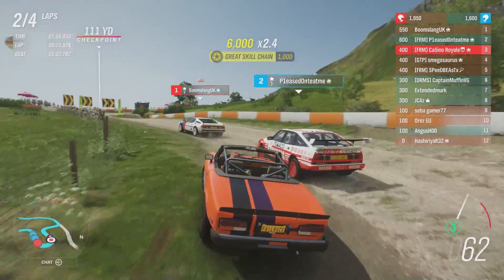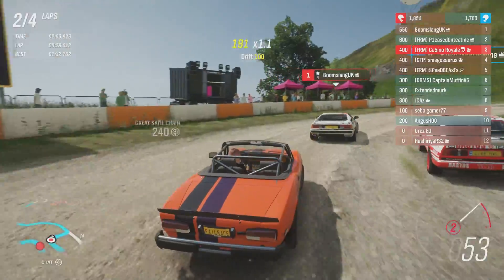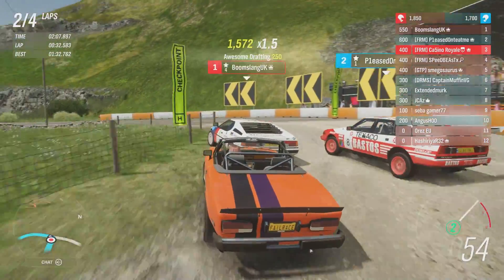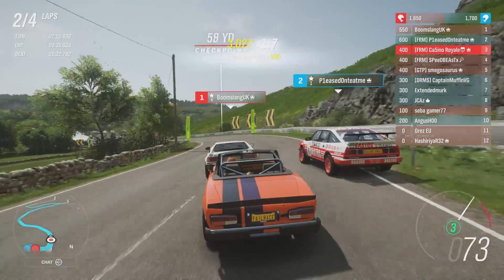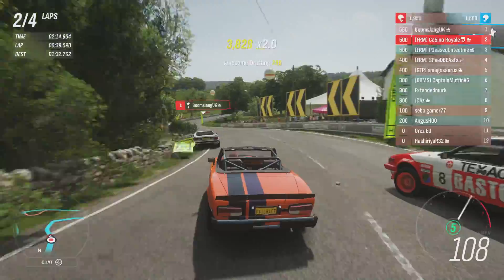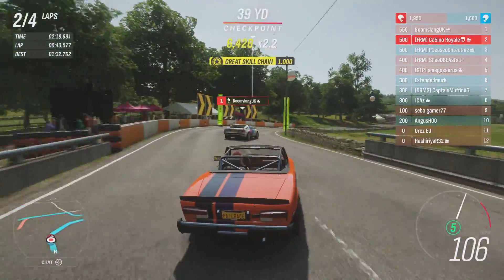Rover's actually got a really good line on the outside there — I'm surprised that carried the speed. Now the Rover's going to turn up the inside of the M1 — doesn't get it stopped. We're going to be two wide, almost three wide, leaving the dirt section here. Come on, Beamer — we'll give you a push. The only thing we can do is push our teammate out of there. We get through — we both sneak past the Rover, and now onto the bridge we head.